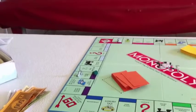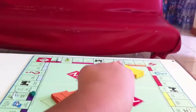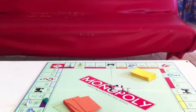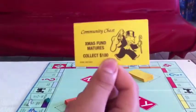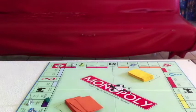If you land on the Community Chest space — the blue one — you draw a Community Chest card and follow its instructions. For example, 'Christmas Fund matures — collect $100.' These cards can give you money, send you to jail, or give you a Get Out of Jail Free card.